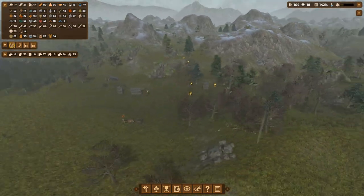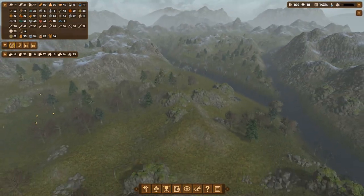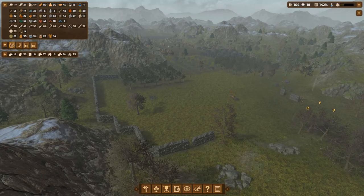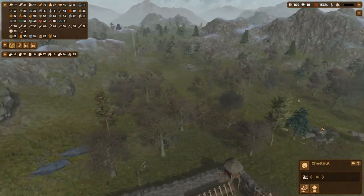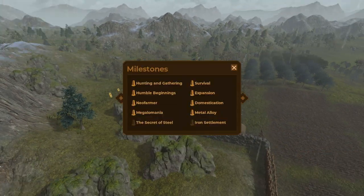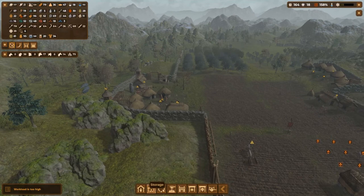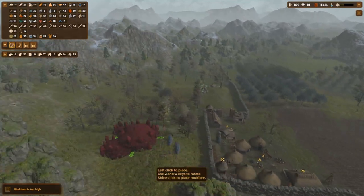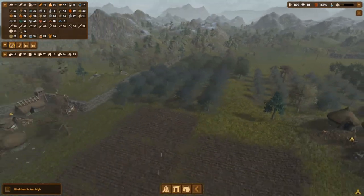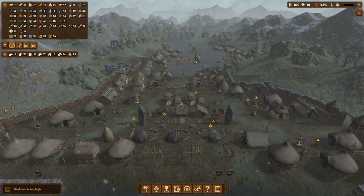If you expand the base too fast, raiders can attack from multiple sides and destroy your walls — something I didn't realize, so now I have to recycle those walls. I have megaliths and a statue going up, and I'm building a cairn, which is required for the iron settlement milestone of 150 people. The funerary structure takes up a lot of space, so I built the cairn in this hilly area.